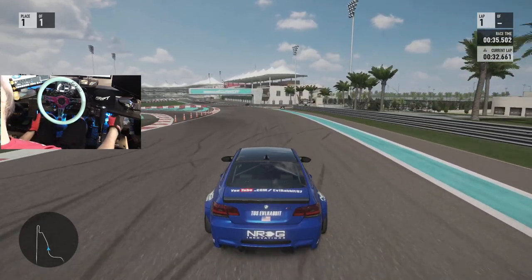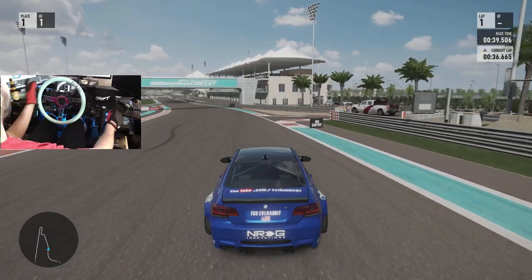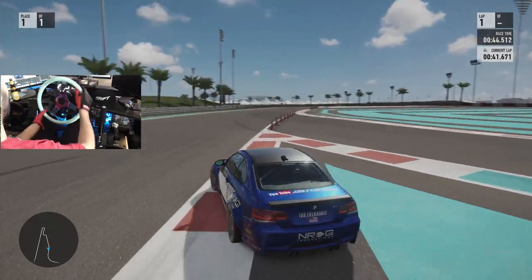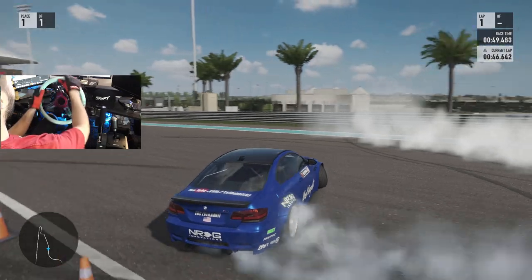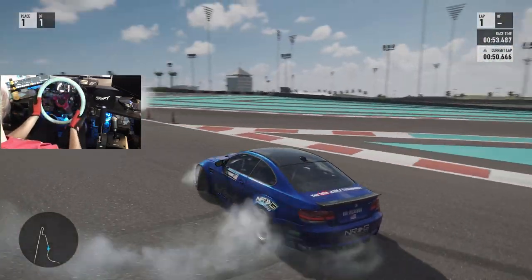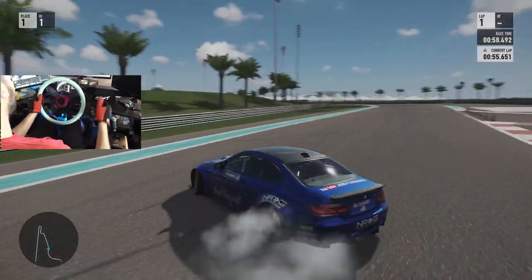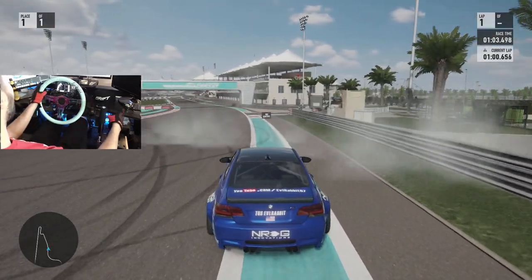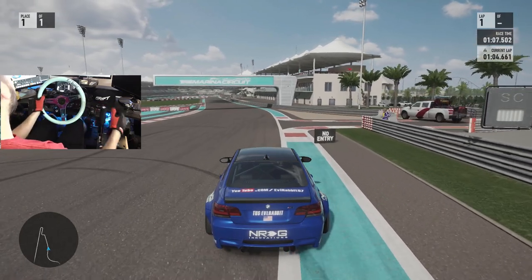The Yas Marina circuit is round one here. It's definitely a tricky course because you've got to use rumble strips, and if you're a wheel user, rumble strips can sometimes feel very weird. So we've tried to get the suspension dialed very softly to be able to handle those bumps very well. We're just going to run it — we're going to start at the no entry sign and do our 50 roll in this E92.